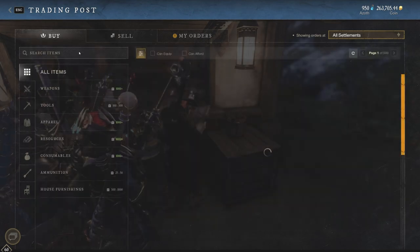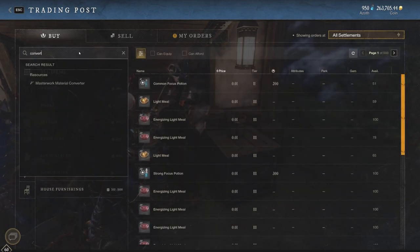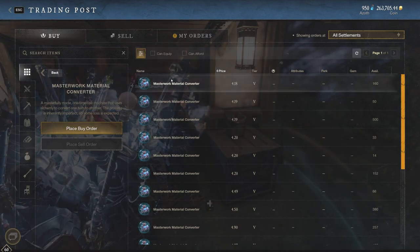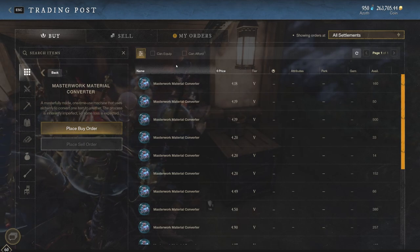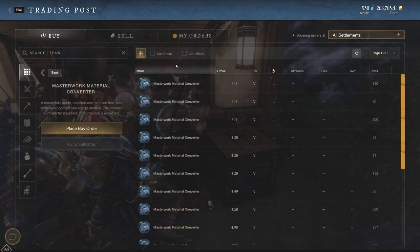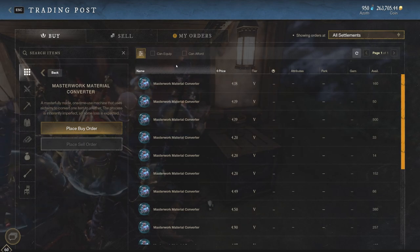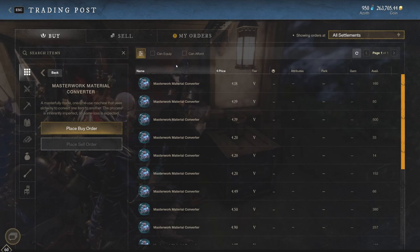I actually want to take a look at the converters. If you take a look at the masterwork material converters, they're only selling for 4 gold apiece. So thank you guys again for tuning in. I just kind of wanted to show you all the different prices of these refined materials, how to take advantage of them, how to make money with the material converter, and why this is still a very viable method that a lot of people are using every single day to make thousands on your server. People are making thousands of gold every single day using these material converters.